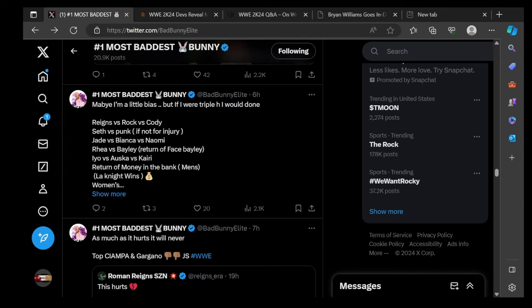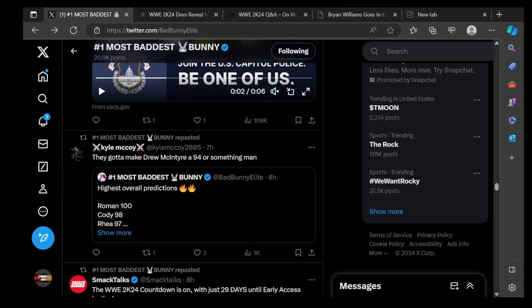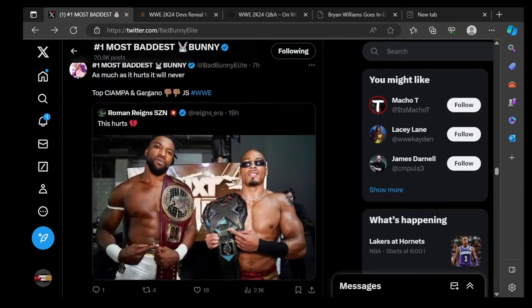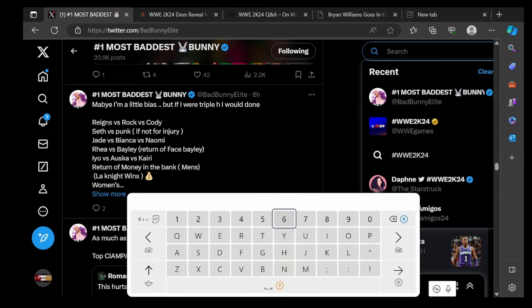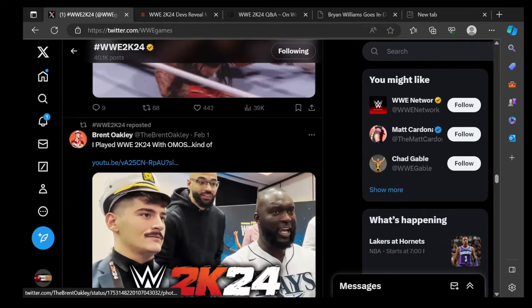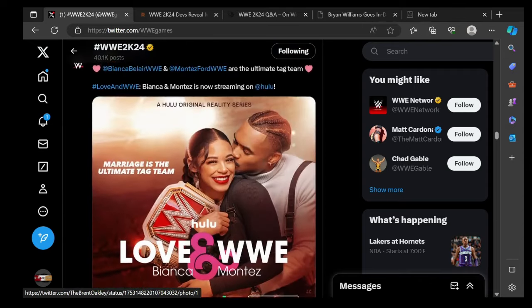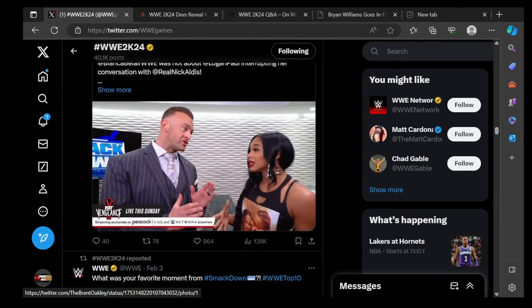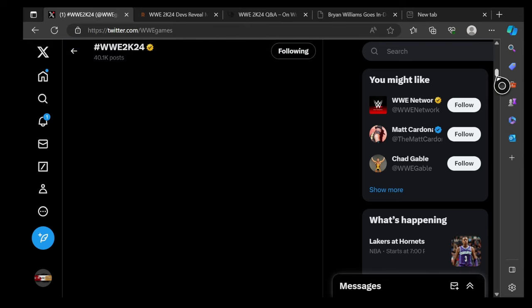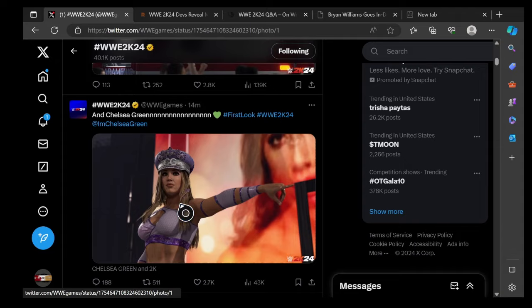That's the showcase matches and stuff like that. Chelsea Green is confirmed for 2K24 — her model looks fantastic. They finally showed something new; we want to see the new stars. Her titan tron looks amazing — I love the color they chose with the purple, that was fantastic.